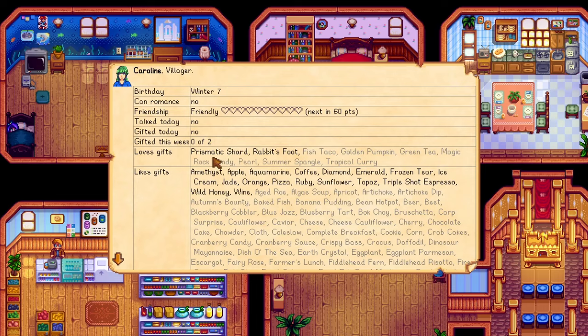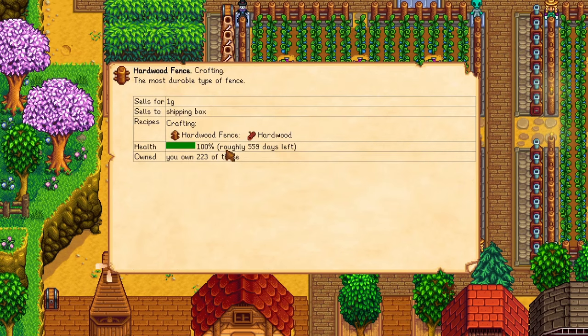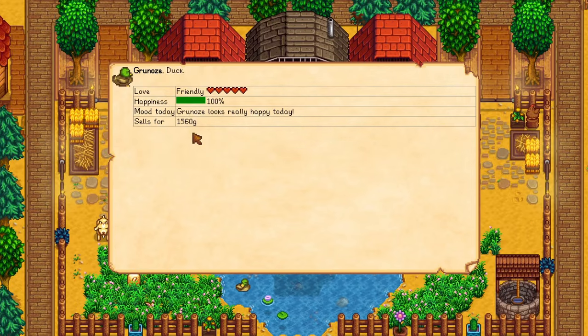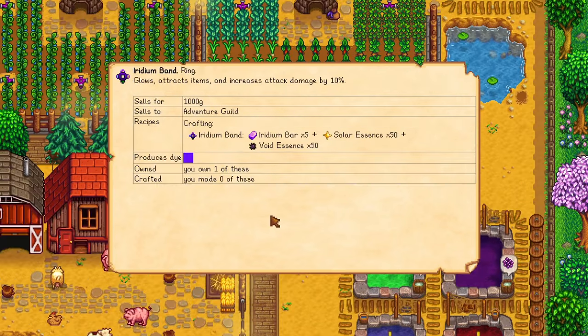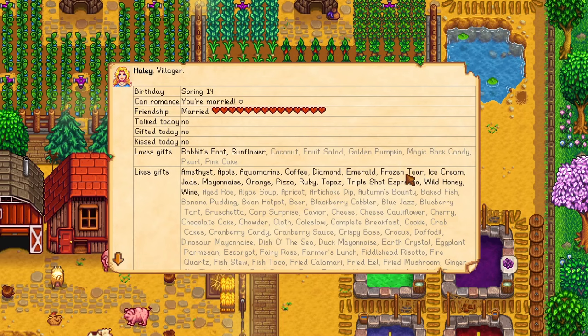The Look Up Anything mod, developed by Pathos Child, is a game changer for Stardew Valley players who are tired of repeatedly consulting the Stardew Valley wiki. Whether it's the favorite gifts of specific villagers, the exact harvest date for a particular crop, the remaining lifespan of your fences, or the reason behind your animal's unhappiness, this mod offers a comprehensive solution to your information needs. With a simple press of the F1 key, a wealth of real-time information about whatever object or entity is under your cursor will be revealed.